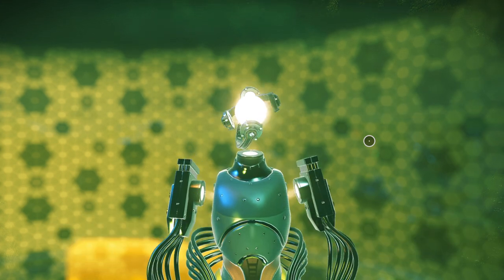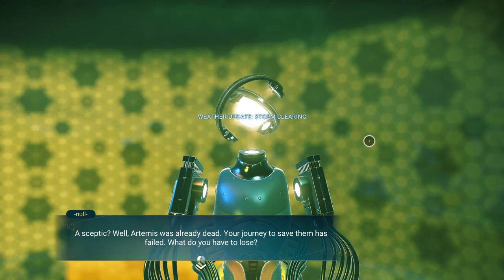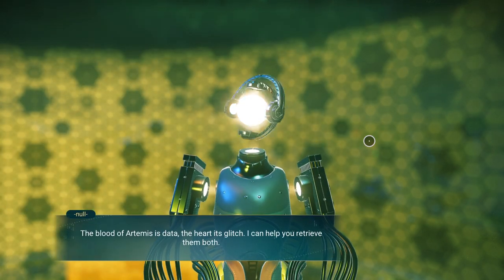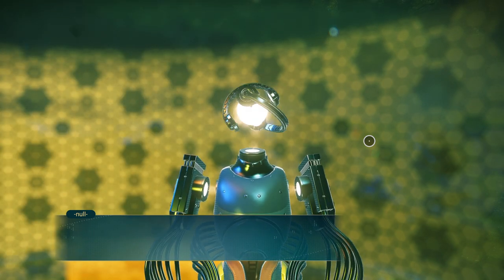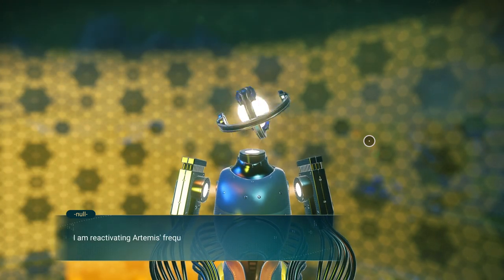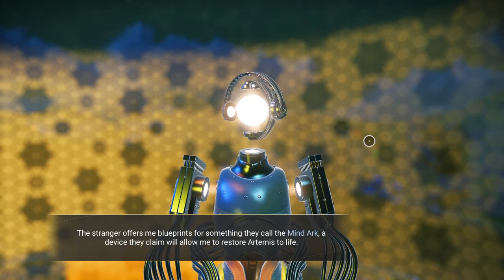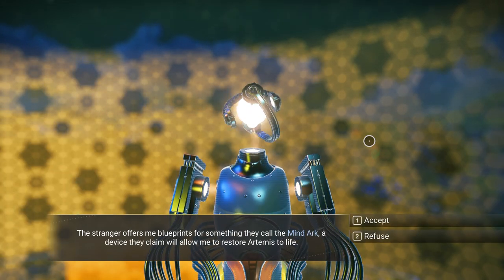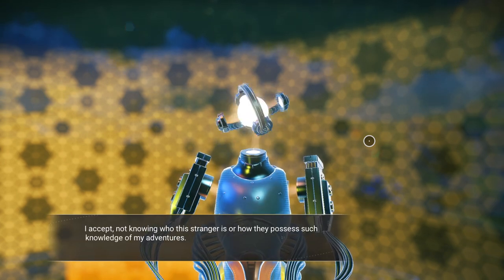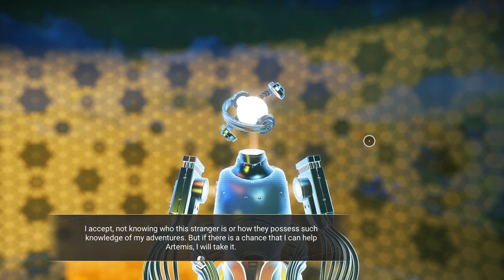Say you would need to know more. A skeptic? Well, Artemis was already dead. Your journey to save them has failed. What do you have to lose? The blood of Artemis is data. The heart — it's glitch. I can help you retrieve them both. We require a mind arc, a receptacle for their soul. Can you do that for me? I am reactivating Artemis' frequency. Speak with them when you are ready. The stranger offers me blueprints for something they call the mind arc — a device they claim will allow me to restore Artemis to life. We'll accept.